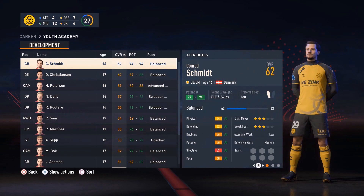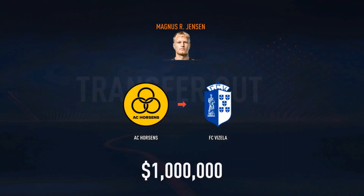Conrad Schmidt is joining the team from the Youth Academy — 5'10" center back, which normally I'm not a big fan of. But after playing a little bit, I've realized you kind of need that smaller, quicker center back to pair with a bigger, stronger center back. So I'm going to be bringing on Conrad Schmidt, and that leaves room to sell Sel Jansen — our starting center back — to FC Vizela over in Portugal.